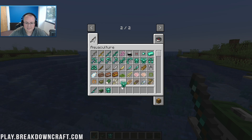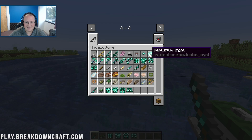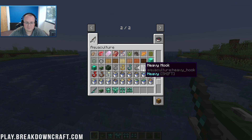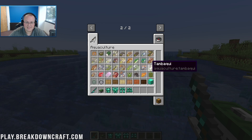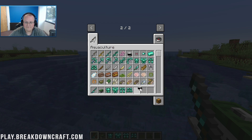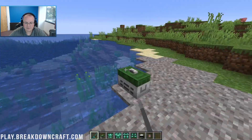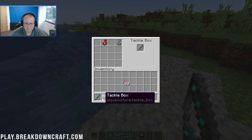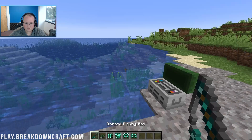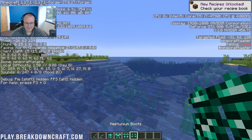While we wait for a bite, let's look at some of the other content. This is the neptunium armor I was talking about — crafted with neptunium ingots. You can also see all the different fish that are added in, fish in buckets, the tackle box, the Neptune Bounty, neptunium block, all the different fishing rods, fishing line options, and bobber options. Let's actually add a fishing line and bobber to our rod — and there we go!